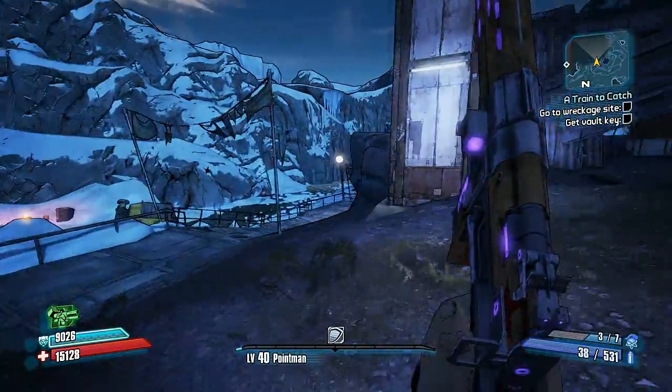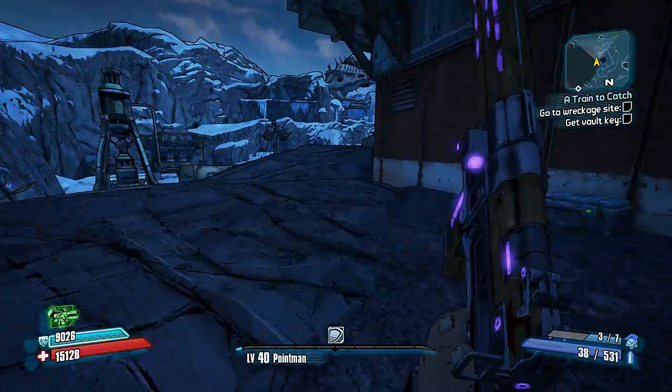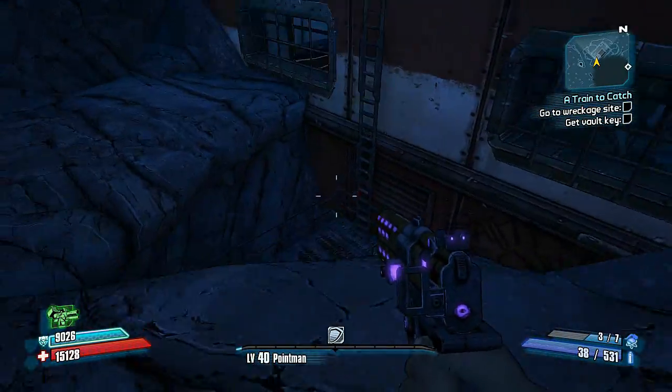Puzzling. You just come up to the entrance here, the main entrance. You jump up on these rocks, you go around the side of the building, and there's a ladder.